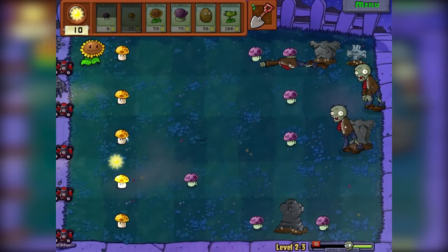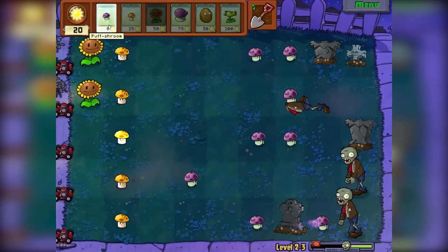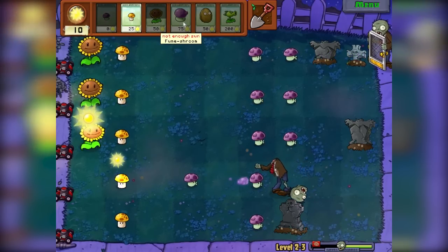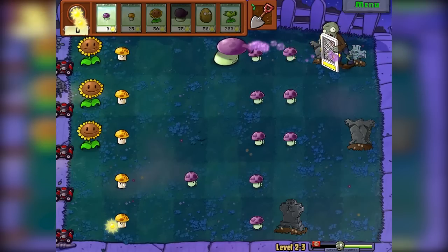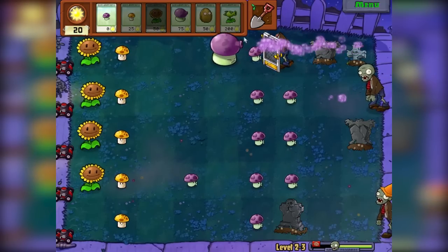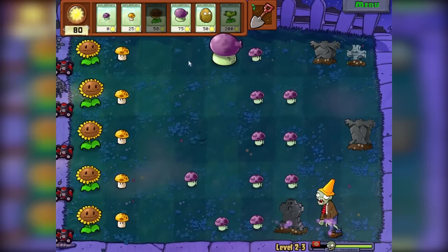They're everywhere guys, what do we do? Let's get some sunflowers. We can't even afford any real plants at the moment, it's just these little free ones. Screen door zombie — we need 75 sun. The fume shroom goes through the screen door so let's get him. It's actually gotten pretty hard — I think we finally got him. This lane here needs something because this guy is really big. We've maxed out our sun production now, it's just about actually buying stuff.